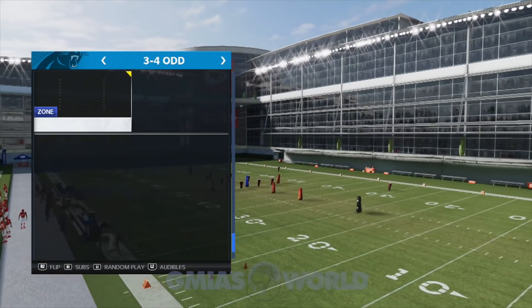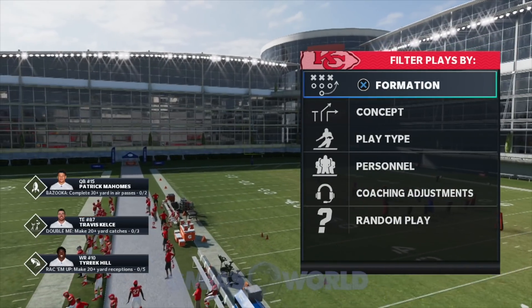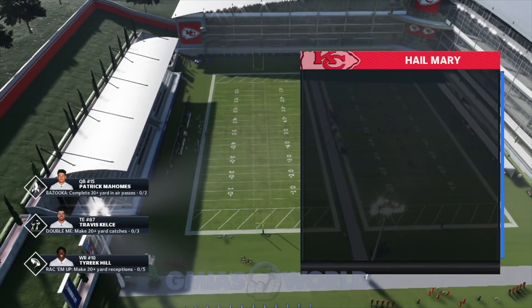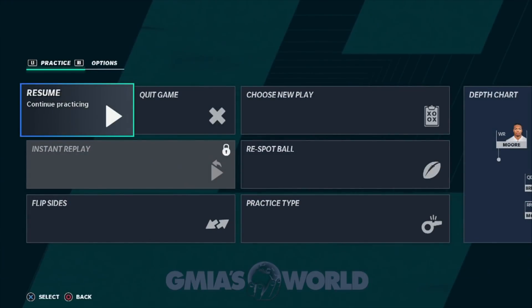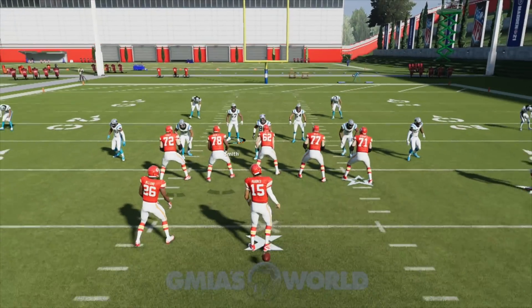Right now with three-four odd, we could just come out and use Cover 4 drop, which is something that makes you guys laugh hysterically. We're going to give them a Hail Mary situation and we're going to have to actually move the ball back a little bit — re-spot the ball and bring that back.